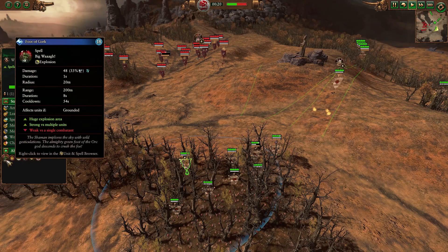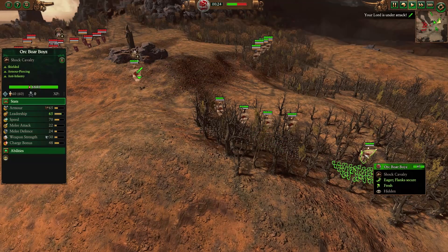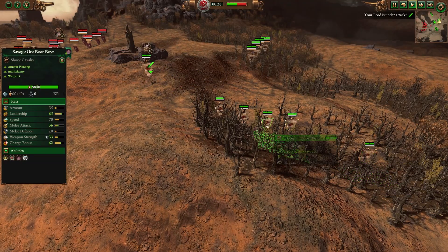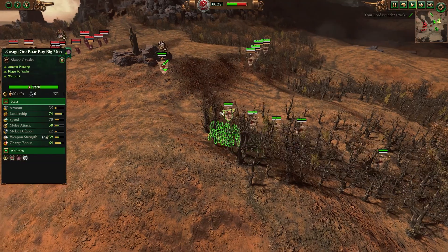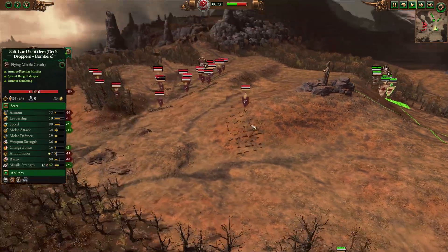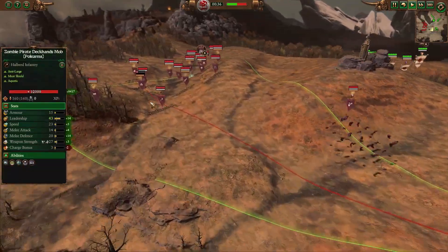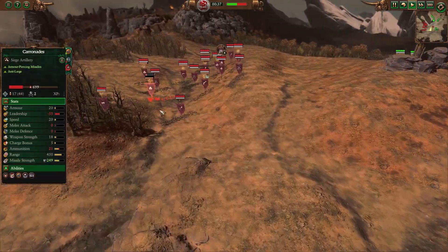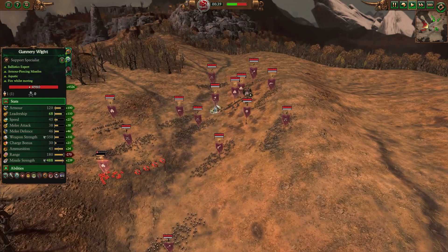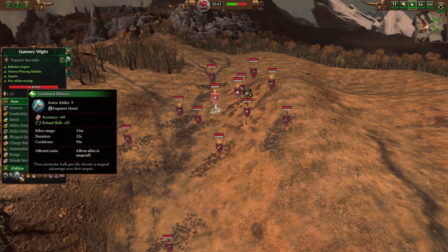Three of those rock lobbers. Orc shaman hiding in the bushes. Orc boar boys hiding in the bushes, savages included. Along with some forest goblin archers. We've got RORs from all walks of life. We're trying to finish off his carronades — I don't know how to pronounce that. Gunnery Wight hero providing plenty of support to his cannons.